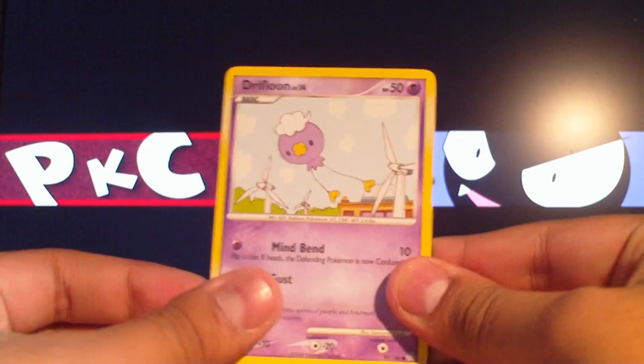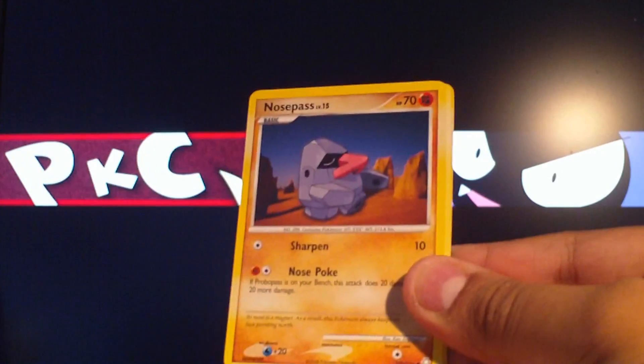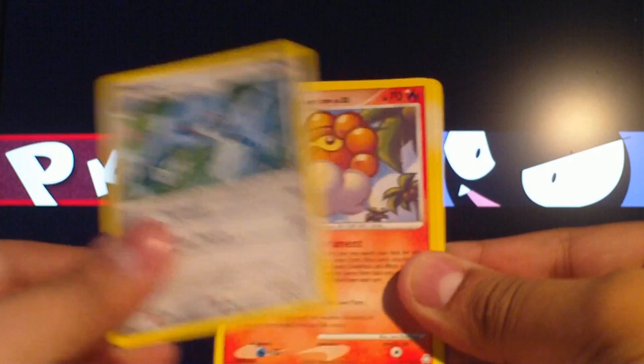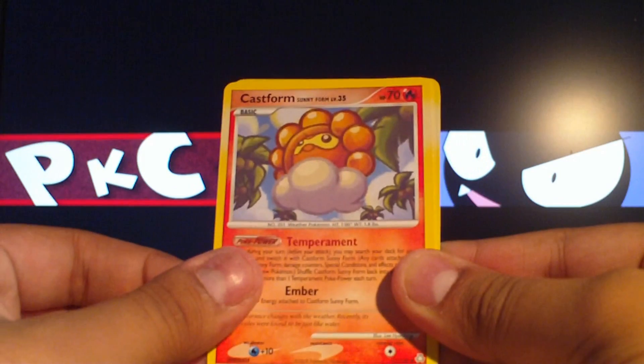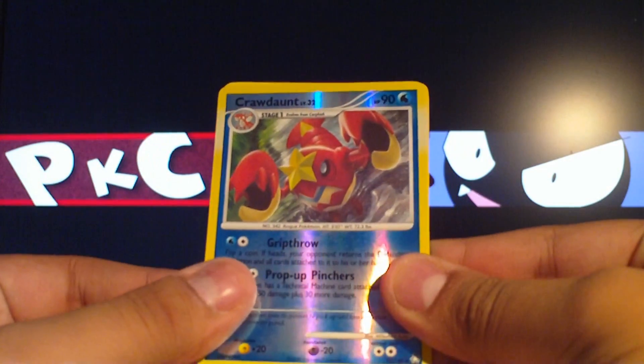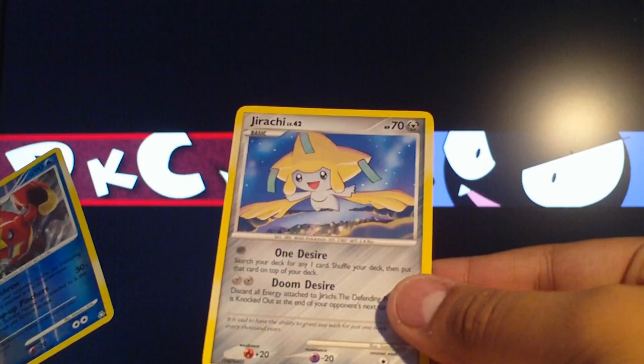Okay — Drifloon, Parnaco, Porygon, Nosepass, Skitty, Metang, Castform Sunnyform, Tauros, and a Crawdaunt Reverse, which is a rare — that's pretty good.